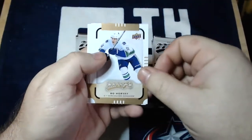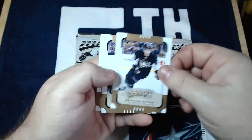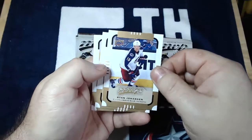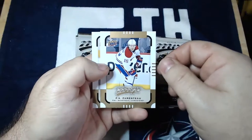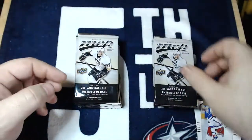Got a Bo Horvat, Brandon Sutter, Ryan Johansson — Blue Jacket there, before he went to Nashville — P.A. Parenteau, and Derek Stepan.